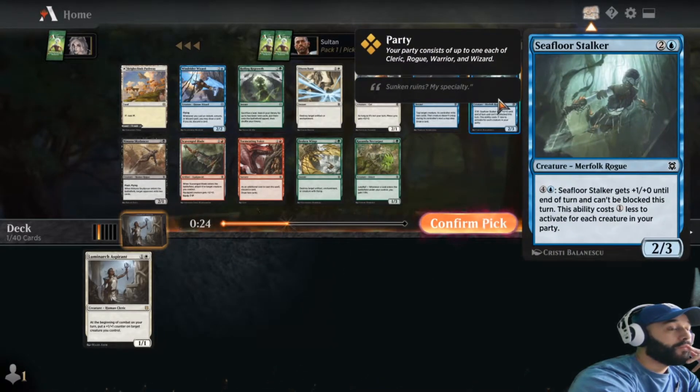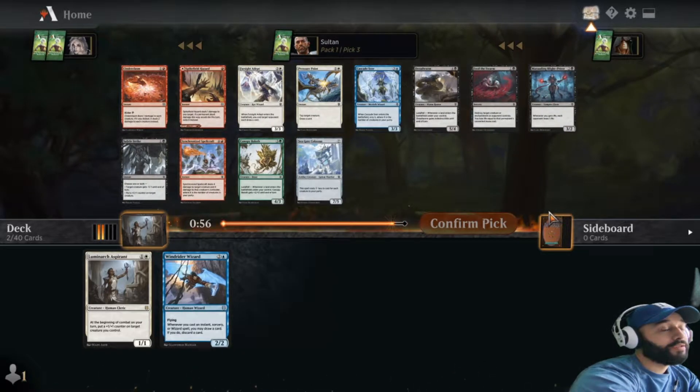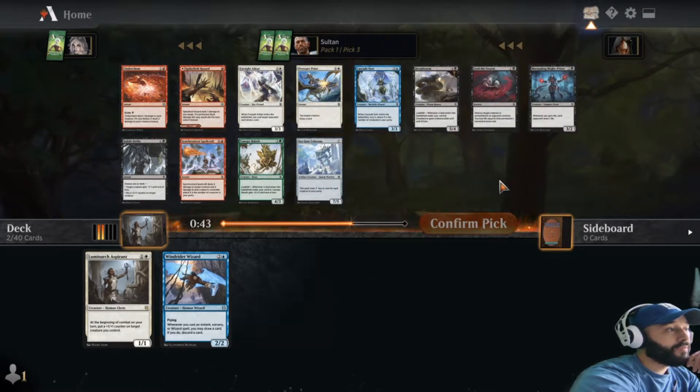The flyer - unblockable. We'll go with the wizard here. Flying's crazy in the set and I have seen those go kind of late, so maybe we'll get that on the wheel around. Continuing on with nothing in our colors, we get Be the Swarm sticking out, and Subtle Strike has the best commons in the pack.